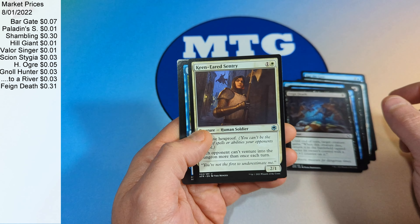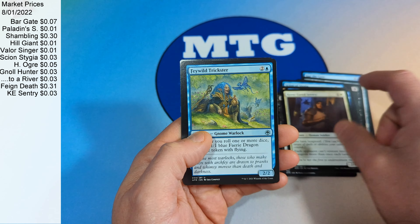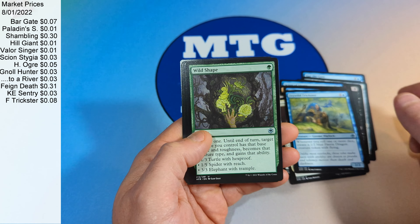Feign Death, Keen Eared Sentry, Fae Wild Trickster, Wild Shape.